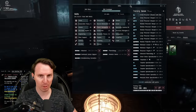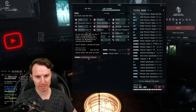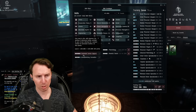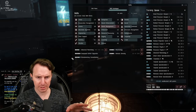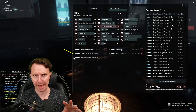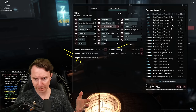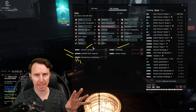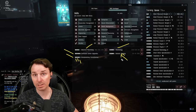As with everything in EVE, PI starts with what skills you have. There are two skills that stand above the rest: command center upgrades and interplanetary consolidation. You don't want to start any kind of PI until you have at least command center upgrades to five. You also want interplanetary consolidation to at least four. Planetology and advanced planetology let you scan planets to see what resources are on them and where. Remote sensing lets you scan planets from a distance — the higher the rank, the further away you can scan.